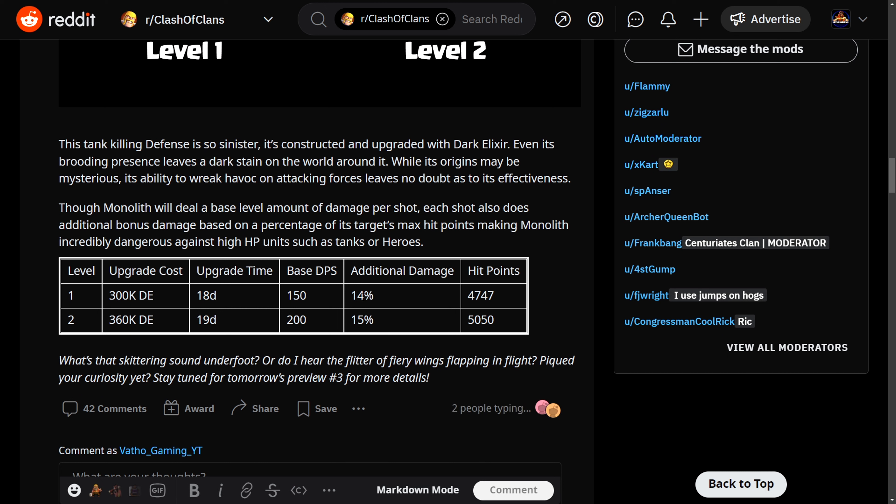I hope they keep it this way and maybe introduce new levels for the Spell Tower. Maybe we can also use a Freeze spell to freeze down enemies. What other spells could they use? They could use a Lightning spell, but the Poison spell is probably better since it also decreases speed and attack rate.